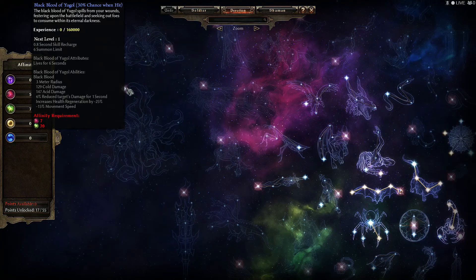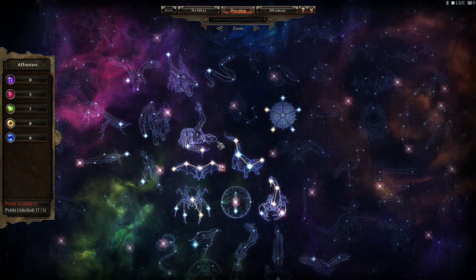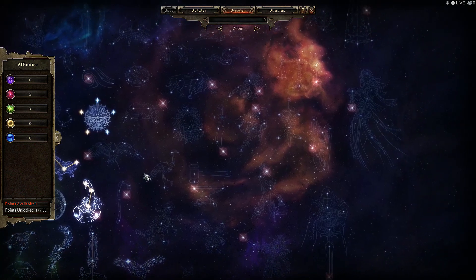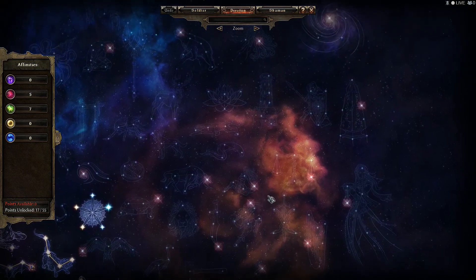Every time you complete one of the constellations on the Devotion skill tree, it's going to give you a certain amount of affinities for unlocking the next stage or next level. As you can see, I haven't put any into some of these, so I can't actually access them until I've put enough points in the affinities to unlock that particular constellation.